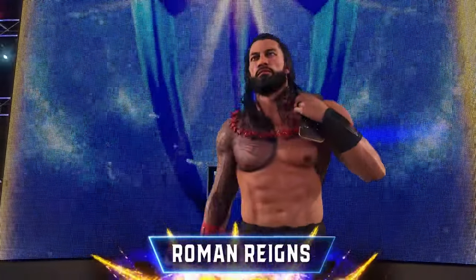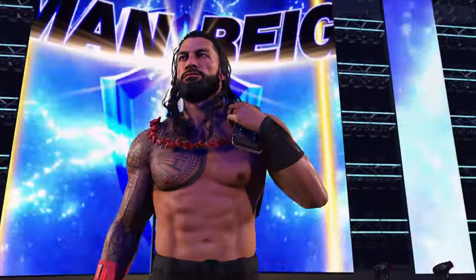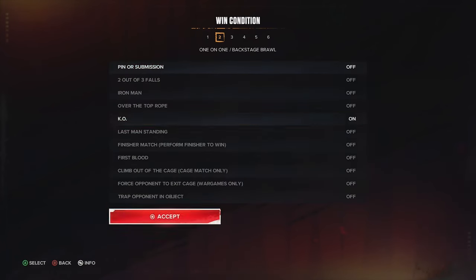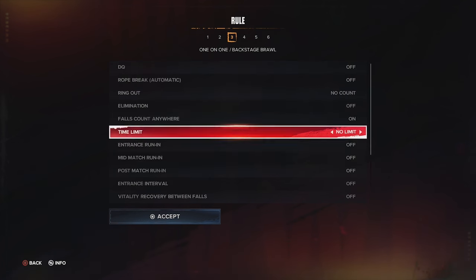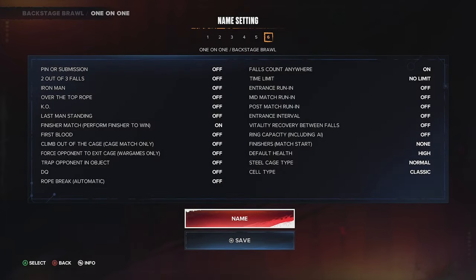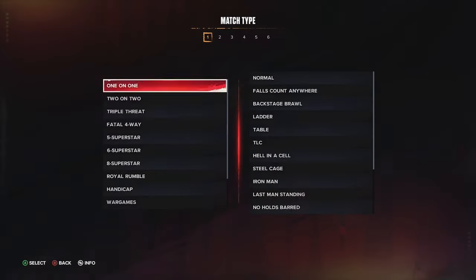As you know, we have backstage brawls in WWE, brawl-outs in the ring, and a bunch of stuff. So here's what you do — you start a backstage brawl, go to custom match types, and take the knockout off. Why? Because the knockout takes extremely long and feels unrealistic. The one I like is the finisher match — perform finisher to win — simply because you get your finisher, you hit it, and that's it. Save that as the backstage brawl.